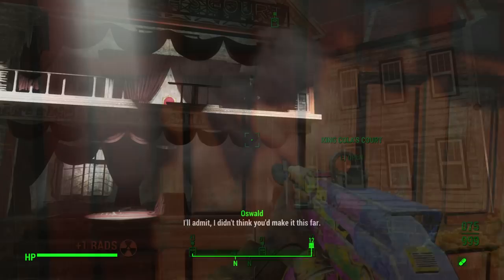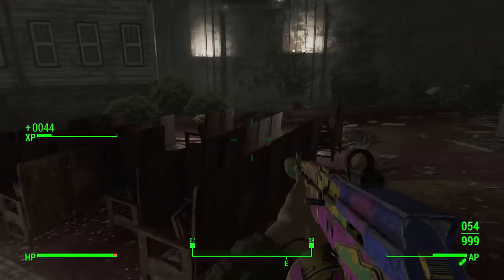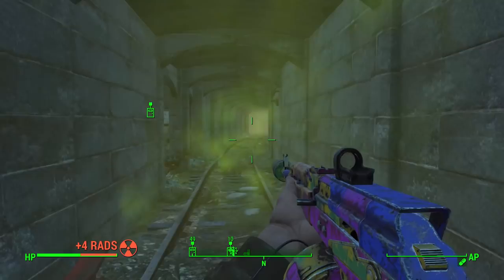I started off with the theatre. As soon as you enter, Oswald the magician will appear in smoke and come down to you. After speaking to him for a few seconds he will try to fight you. Upon beating him he will vanish again in smoke and move to a different location — for me that was down into the tunnels.